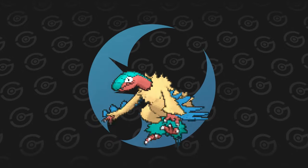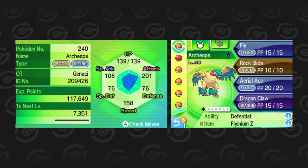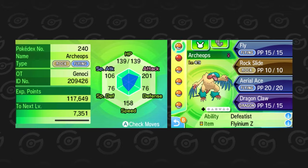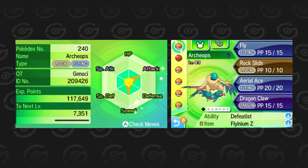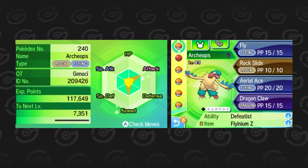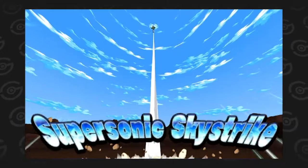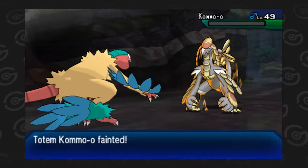Then onto the second Pokémon: Archeops. It's an Ultra Moon exclusive, but I thought it was worth mentioning. Just like Salamence, it also needs 201 Attack, but Archeops' base Attack is slightly higher so there's a bit of leeway with the IVs. Another thing Archeops has over Salamence is speed — so much so that it can outspeed Kommo-o if enough EVs are invested. And finally, a Z-powered Fly is also Archeops' way of one-shotting Kommo-o. That's another entry for Flyinium Z users.